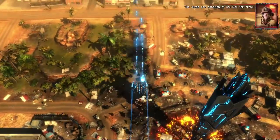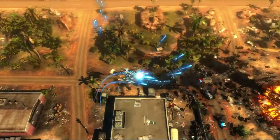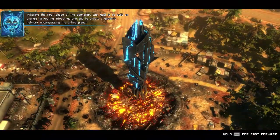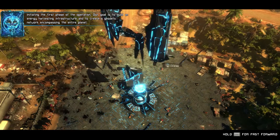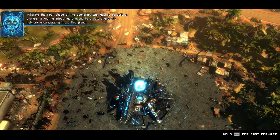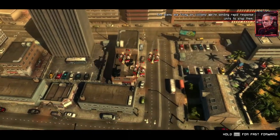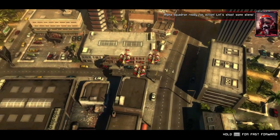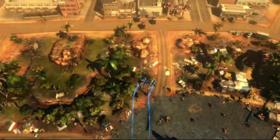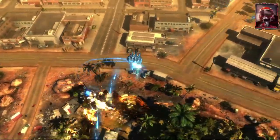But I also — the aliens are shooting at us! Call the army! I voiced this game, so I'm the main alien and some soldiers, so I figured it would make sense for me to do a video of it. In the first phase of the operation, our goal is to build an energy harvesting infrastructure and to create a geodetic network encompassing the entire planet. The aliens are firing on civilians. We're sending rapid response units to stop them. Alpha Squadron, ready for action! Let's shoot some aliens! So in this game, you play the evil aliens destroying Earth, and it's sort of a mishmash between the shooter and the tower defense.